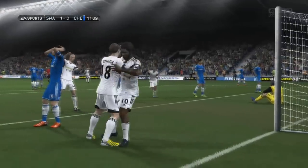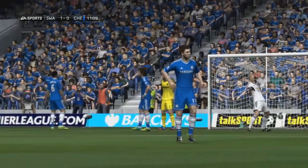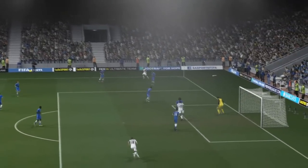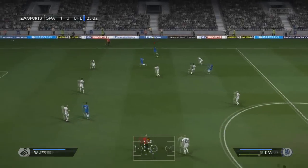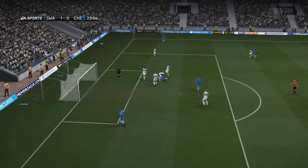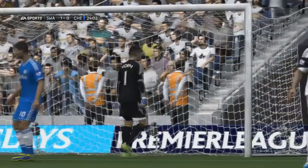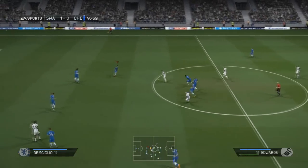Boney puts Swansea one nil up early on — a fantastic finish. David Luiz couldn't react in time, and it's a great first touch and acrobatics from Wilfried Boney to put it in the net. We try to get back into it — Lewis Muriel tries an overhead kick of his own but doesn't quite find the back of the net, flies past the near post. The chance has gone.